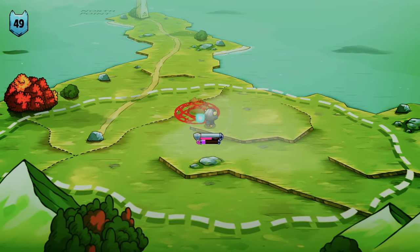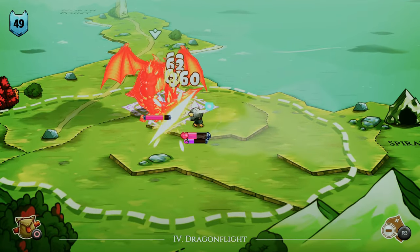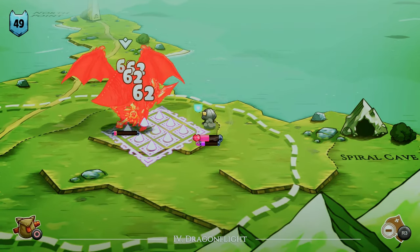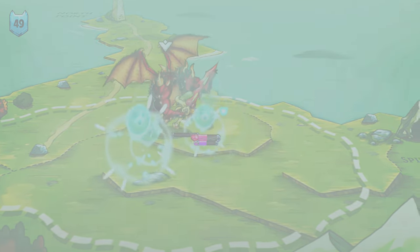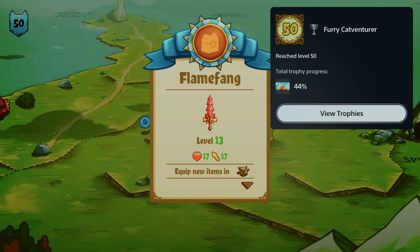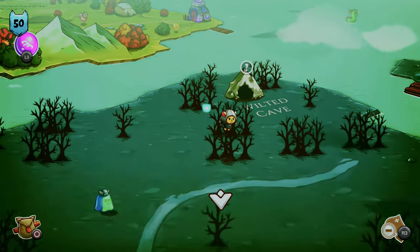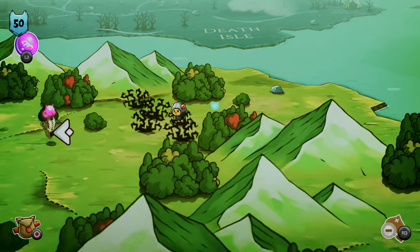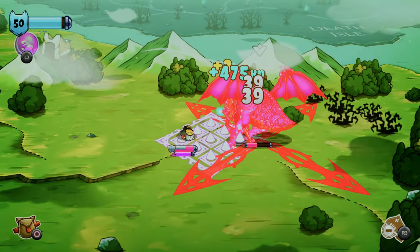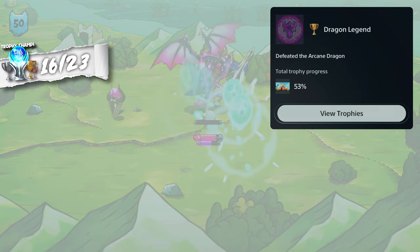Moments later, I was completing the side quest Dragon Flight, where a bush transformed into a dragon — yeah, I don't know. After defeating it, I gained the ability to fly, meaning I could continue with the main quest and travel even faster than before. I thought walking across the water was fast, but now I can fly at like double the speed. I unlocked the Fury Catventurer trophy for reaching level 50. Heading straight towards the third and final dragon, I easily beat it — dragon legend, that was easy.